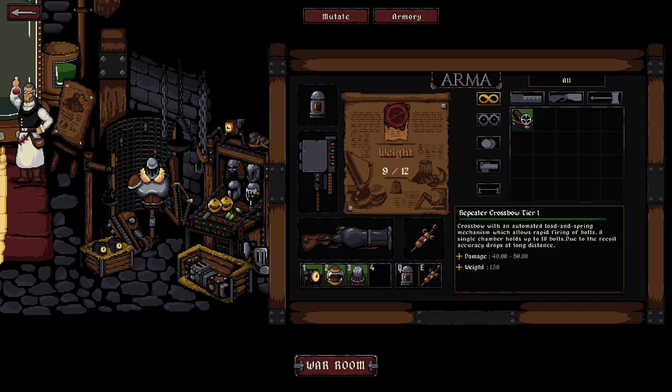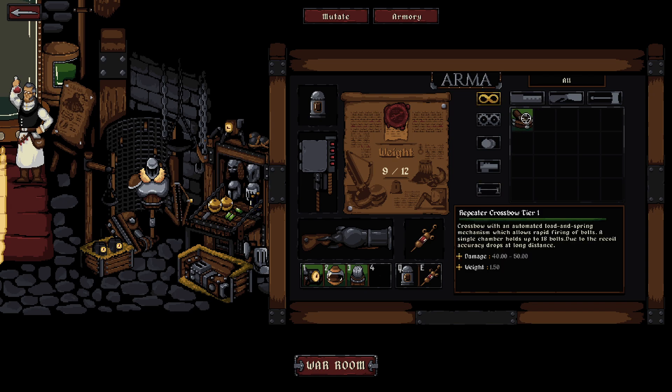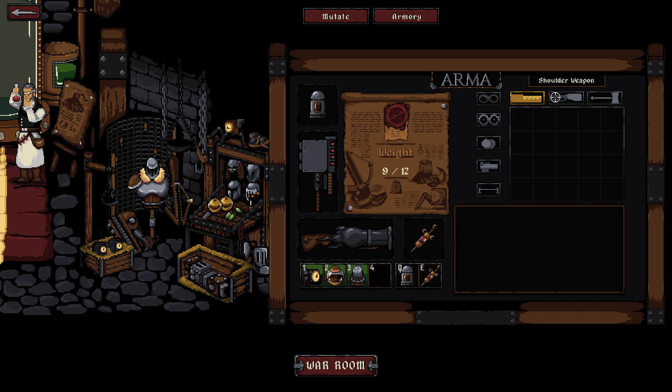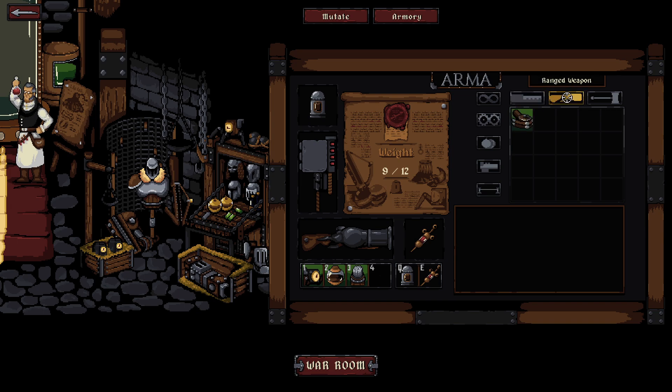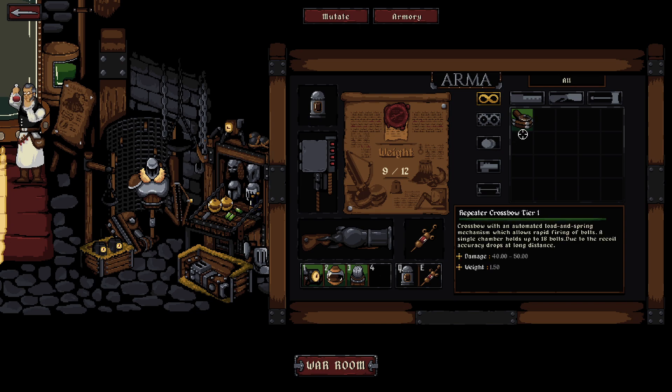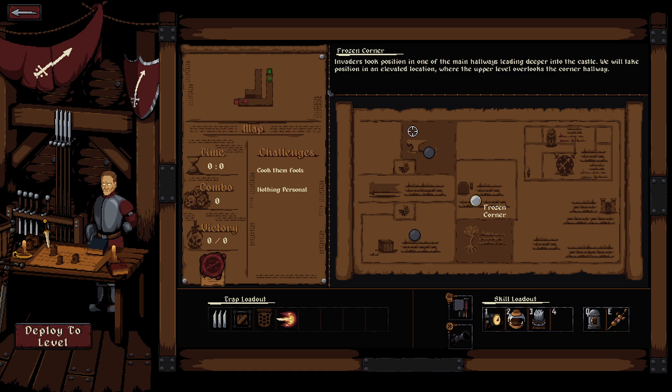Weight is nine out of twelve, so I can have three more weight. We could get a repeater crossbow — or maybe I already have that. Seems like that's what I already have. It's a ranged weapon but it shows up... I don't fully understand but okay, cool. I like that there are ways to organize the inventory. There's a lot of stuff.